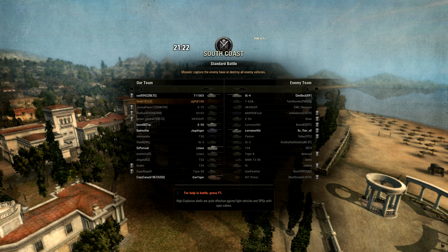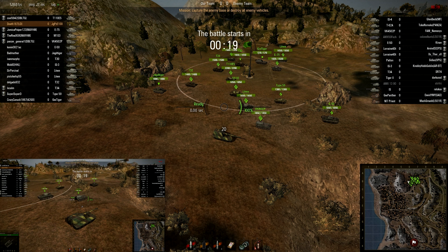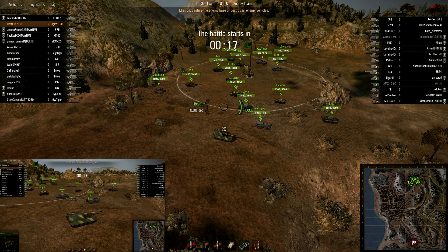Reviewing tank composition: this is a Tier 10 battle with two Tier 10s per side. Both teams have six Tier 9s. Death's team has six Tier 8s while the enemy has four Tier 8s and a Tier 7. Death's team has a single Tier 7 arty piece while the enemy has a Tier 6 and a Tier 4. The enemy has a definitive mobility advantage while Death's team has better firepower.